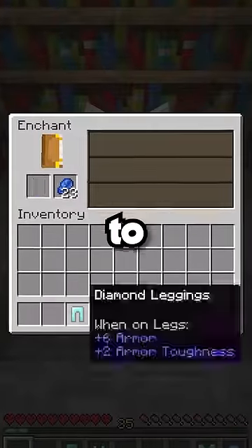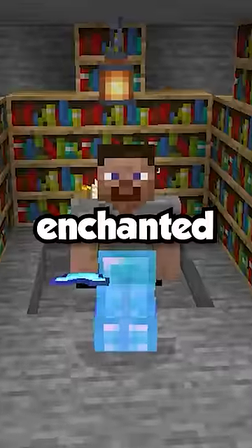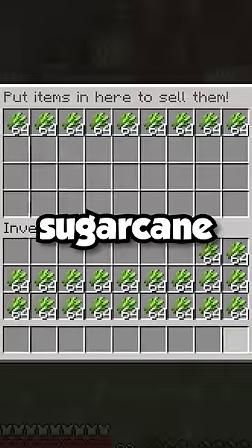Then, start enchanting your armor and try to get Protection IV on all of it. Once you've enchanted your armor with protection and saved up a lot of sugarcane, start selling the sugarcane for money.